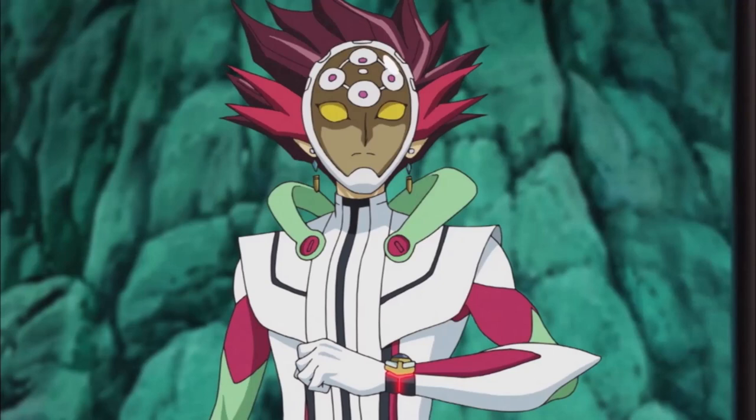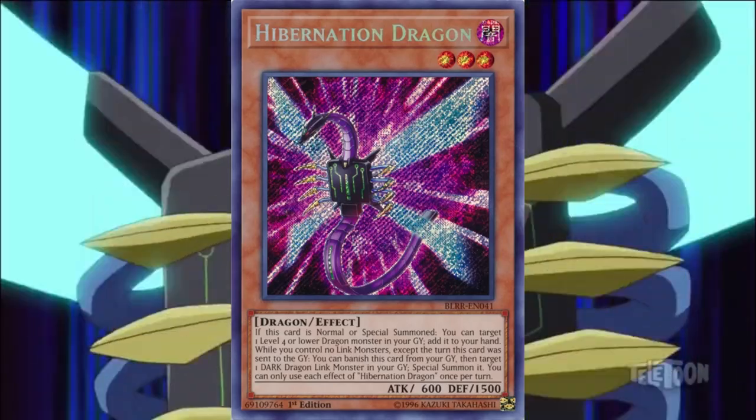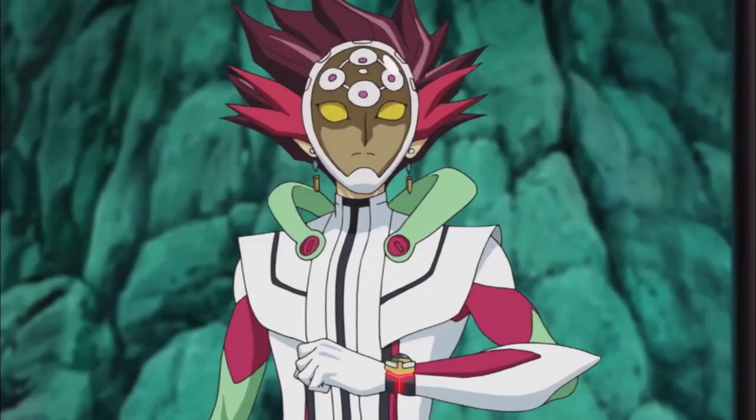I tribute Triple Burst Dragon to resurrect Booster Dragon from my graveyard. From my hand, emerging from its eternal rest is Hibernation Dragon. When Hibernation Dragon wakes from its slumber, it returns a dragon in my graveyard to my hand — then I summon it: come out, Magna Rocket Dragon! With Boot Sector Launch, Magna Rocket gains 300 attack points. Booster Dragon's special ability would chip in with 500 extra attack points, but when Magna Rocket is targeted by a link monster's special ability, it self-destructs — and it takes a monster with it.